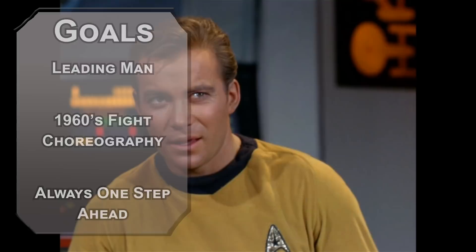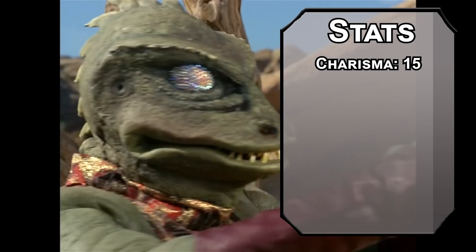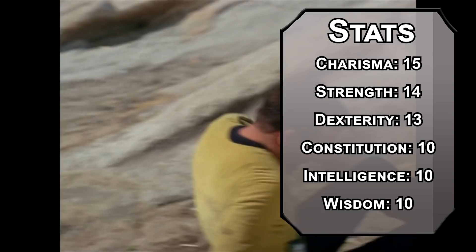For stats, we'll be using the standard point buy from the Player's Handbook. We're kind of making an all-arounder. Charisma will be your most remarkable ability at 15 — your pattern of speech might seem a little weird, but its unique rhythm makes it kind of iconic. Strength at 14, your bruiser fighting style doesn't have a bunch of finesse. Dexterity at 13 — even future guns are still ranged weapon attacks, so you do need a bit of finesse. Everything else — Constitution, Intelligence, and Wisdom — can go to 10. You're decent at those things, but not super great at them. We'll make them better in other ways.